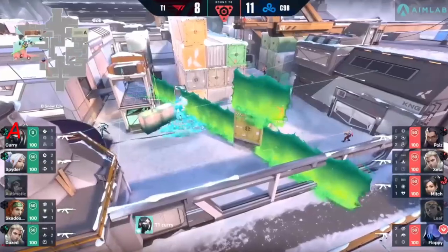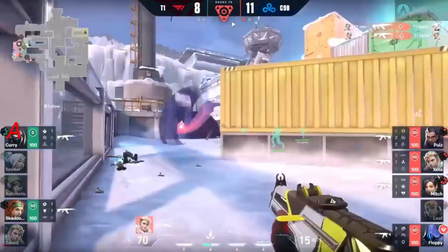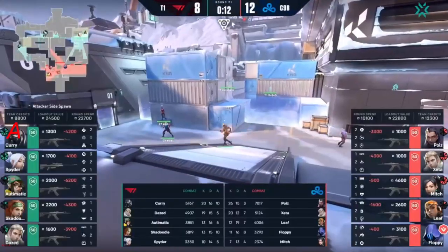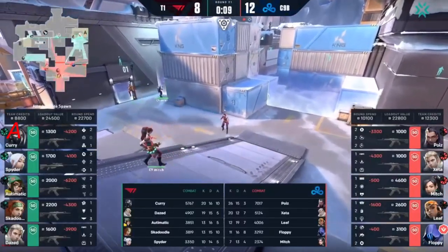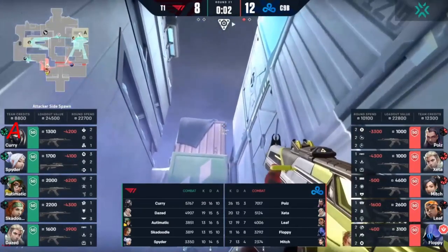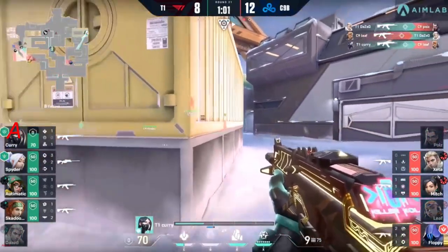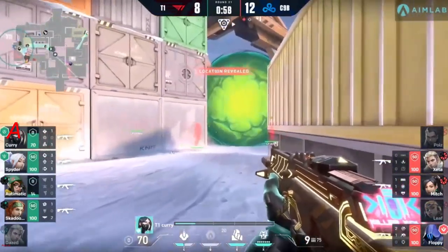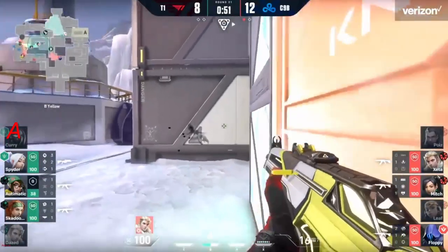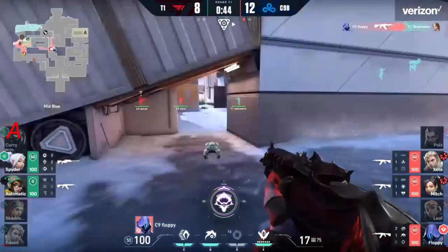Skadoodle pops the ult — seekers come out. The flash goes on the other side of the top of the wall and they are still blind, but Zeta is still in position. So many flashes coming out this round. It's down to Curry — caught down in the open, caught off guard. Pushing aggressively to gain control towards yellow became open season for C9 Blue. The poison orb is going to fade, spotting several players with Cloud Nine on top. Curry tries to get into a better position, but the recon dart gives away his position. Skadoodle heals Automatic back to full. The wall comes out, making things more uncomfortable. Floppy is there on the flank.